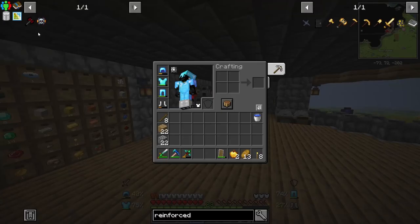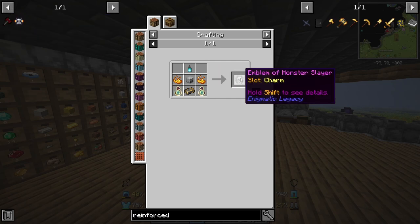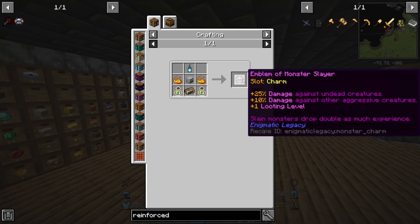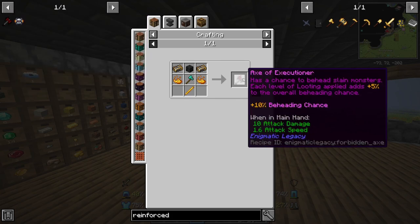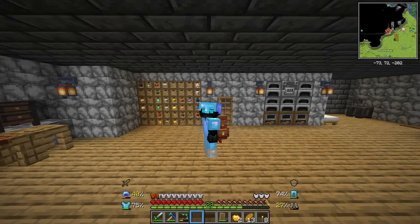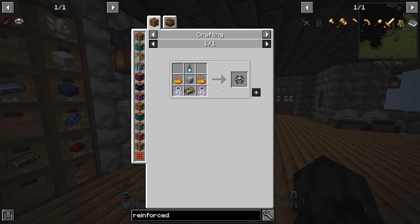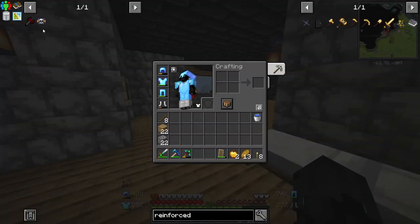I was casually looking at what I could use the netherite for in recipes and I found two very interesting items. One is the Emblem of Monster Slayer — plus 25% damage against undead creatures, plus 10% damage against other aggressive creatures, plus one looting level, and slain monsters drop double as much experience. This thing seems really cool. I also found the Axe of the Executioner, which has a chance to behead slain monsters. Each level of looting applied adds plus 5% to the overall beheading chance. We do have two netherite ingots. I kind of want the Emblem of Monster Slayer. I would need a skeleton skull, but that is pretty easy to get. And I do have bottles of enchanting, so maybe we'll be crafting this today.